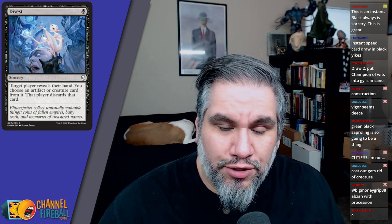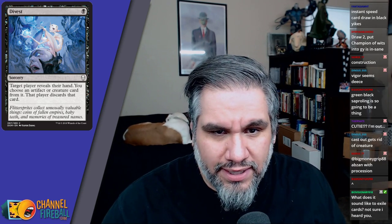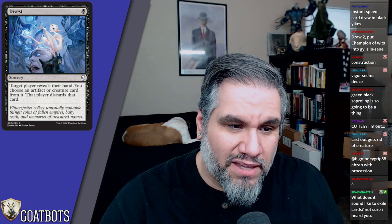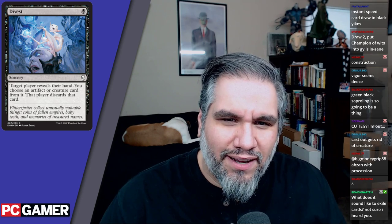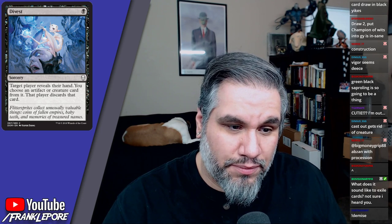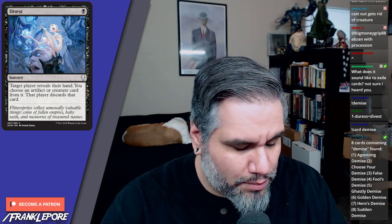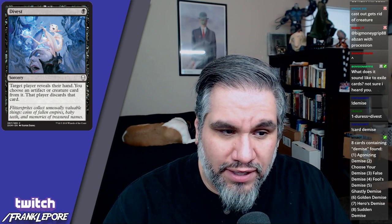Divest: target player reveals their hand, you may choose an artifact or creature card from it, that player discards it. This card is great — it's basically a reverse Duress. Instead of non-creature spells, you get creature spells, but you can also get an artifact, which is pretty good. I can see playing this in Standard especially because creatures are really scary. It's basically Duress except instead of a planeswalker you get an artifact.